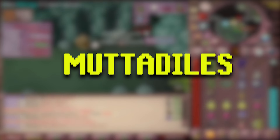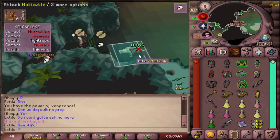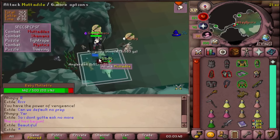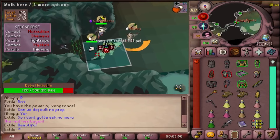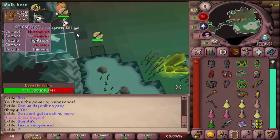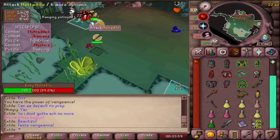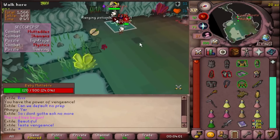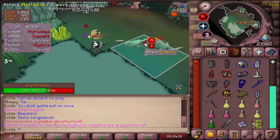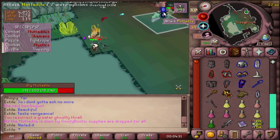Moving on to Mutadial. This room is incredibly simple. There's a baby and a mama Mutadial — they are identical aside from their strength and hit points. You can use Mage on the baby and Range on the mom. Try to stay away from their bite range at all times. Once you've attacked them to about 40% of their hit points, they will walk over to the tree and heal up all the way. They will do this three times. You can avoid this mechanic by either cutting down the tree with any axe or freezing the Mutadial before it gets to the tree, with Ancients, a Tentacle Whip, or a Zamorak Godsword.